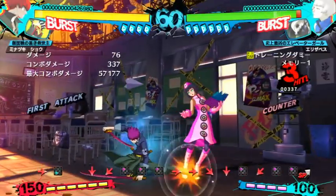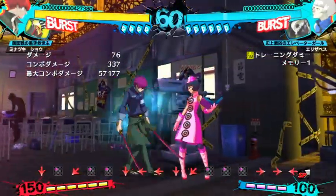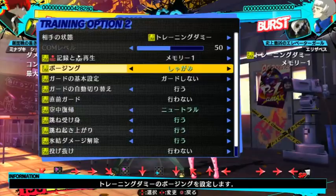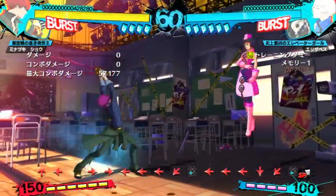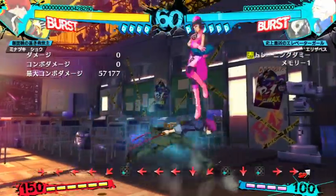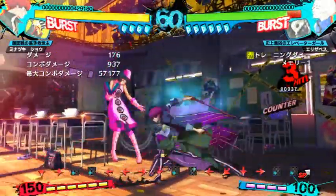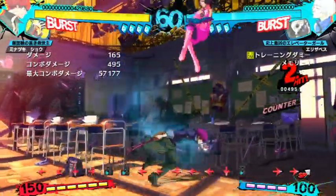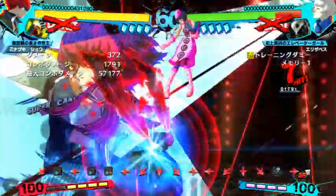2A is a low. Nothing too fancy here — good range, good speed. Just open people up who are standing or trying to jump out. Good starter. 2B — it's two hits, but usually you just want to use the first hit going into 5C. The reason you do 5C is because if the 2B hits behind, the 5C will auto-correct and you get a combo anyway. Very easy, very basic.